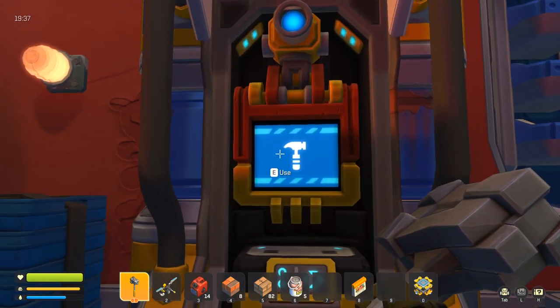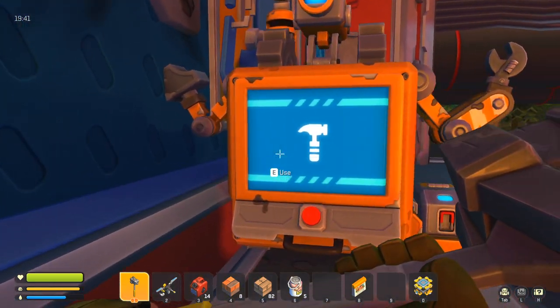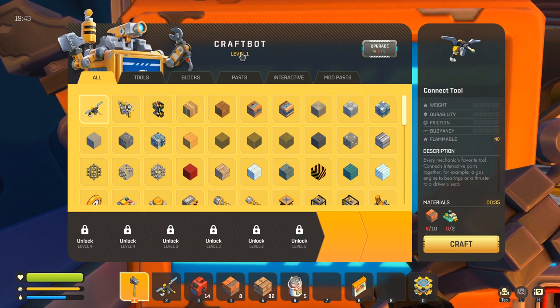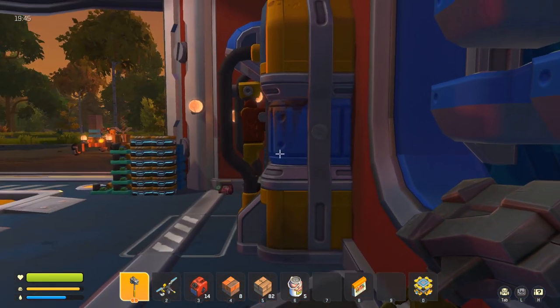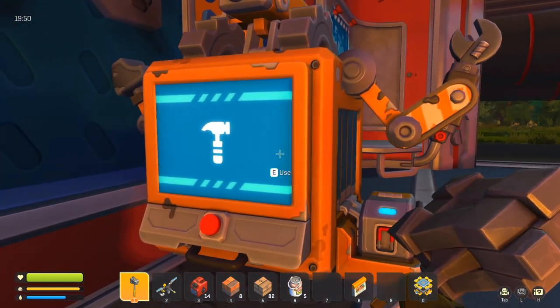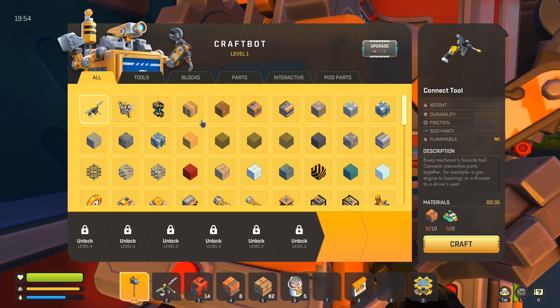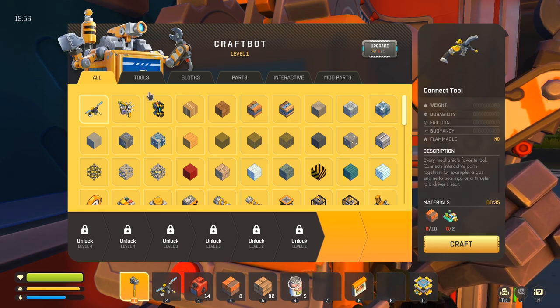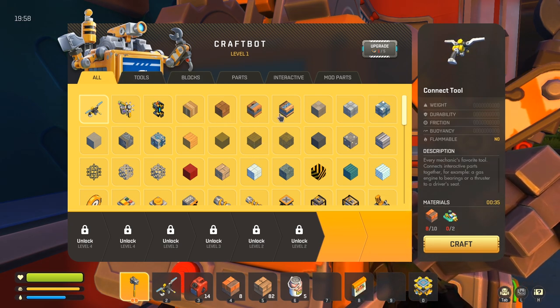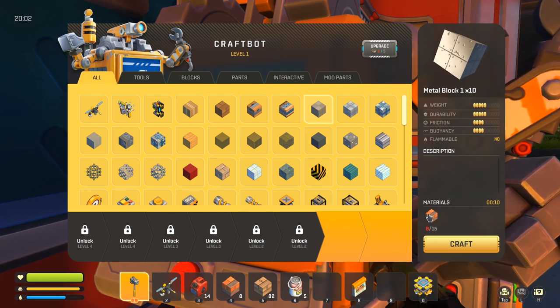Now, with this whole craft bot thing — this is called a craft bot. The thing in my ship was called a craft bot, and this is also called a craft bot. They should be Mark 1 and Mark 2. How would I know this was going to be some crazy bot? I can make all kinds of stuff. The items I was looking at are actually metal blocks, so I'm going to need some more metal for that.